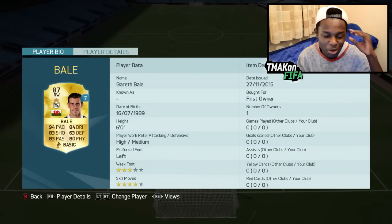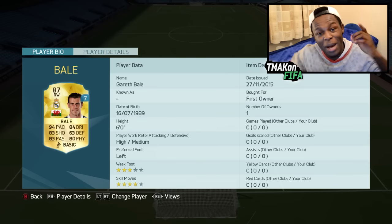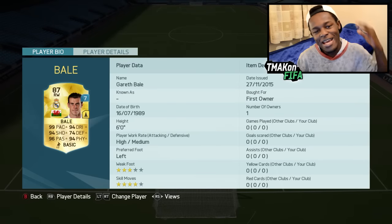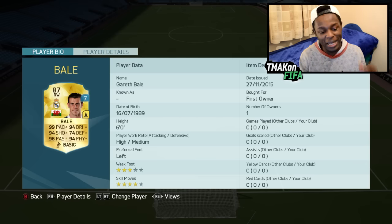This is Gareth Bale's normal card, and as you can already see it looks OP without us doing anything. So let's sprinkle a little bit of FIFA magic to give this guy the powers of a pro player. We put a plus-10 attribute card on him — he now has 99 pace, 94 dribbling, 94 shooting, 96 passing, 94 physical. Killer stats.